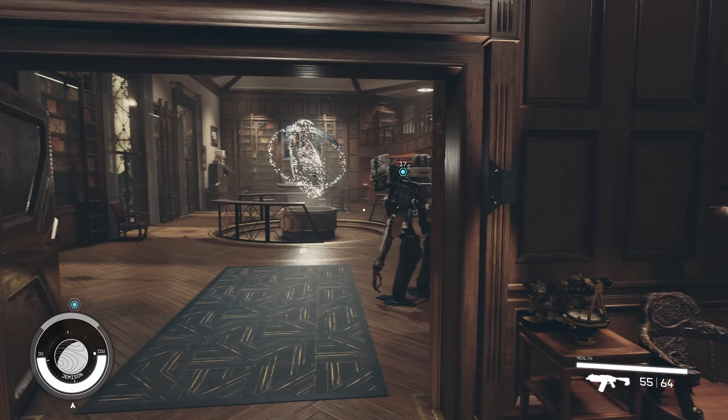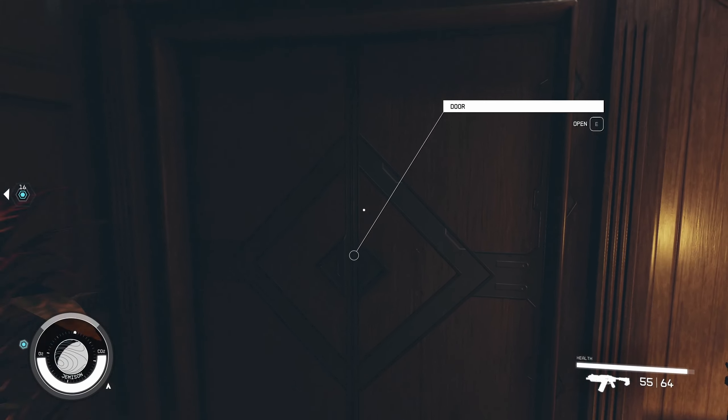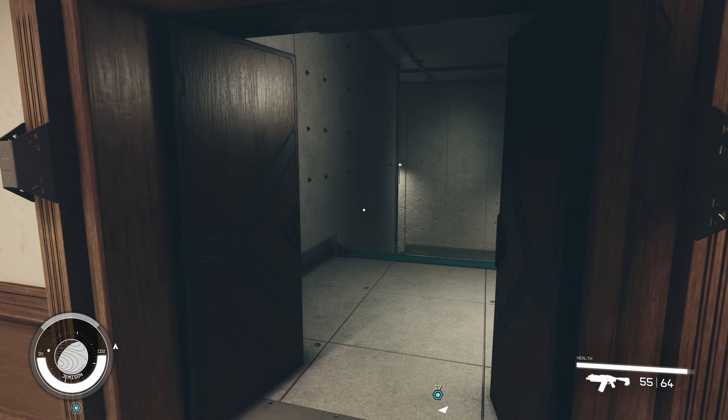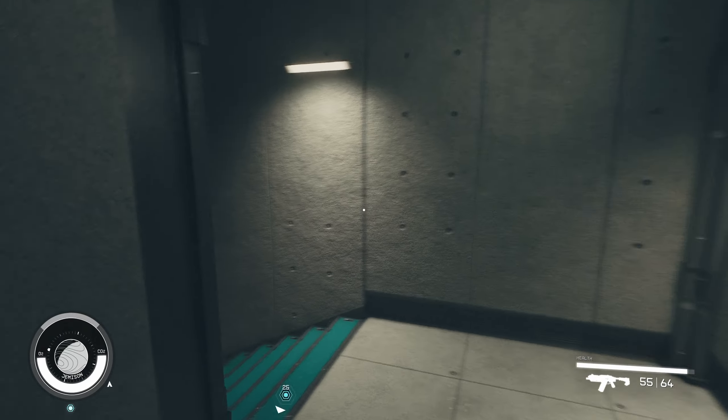Don't worry guys, this is pretty simple. You'll have the meeting with the constellation and after you will go here through this door which you can open. Open this one also and go down.